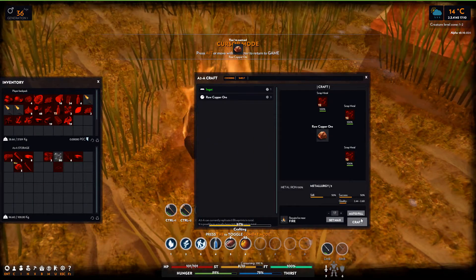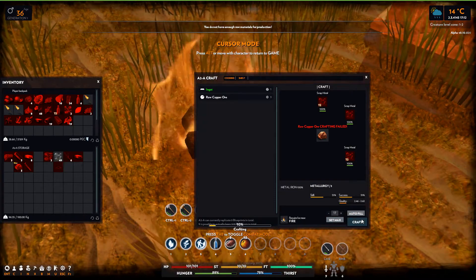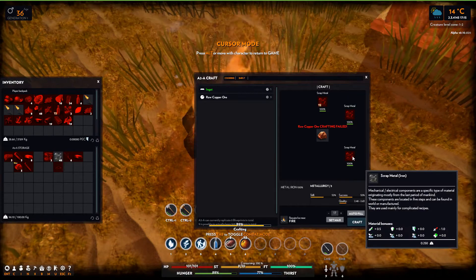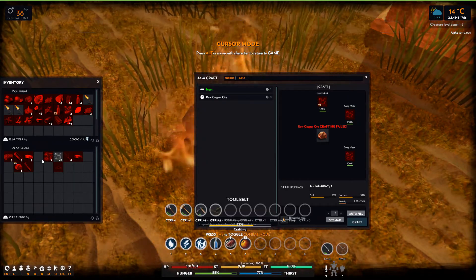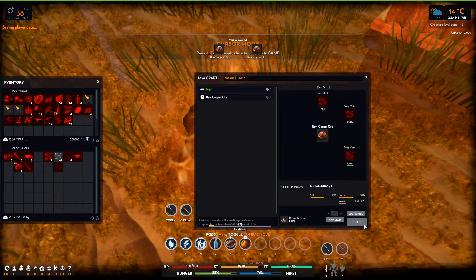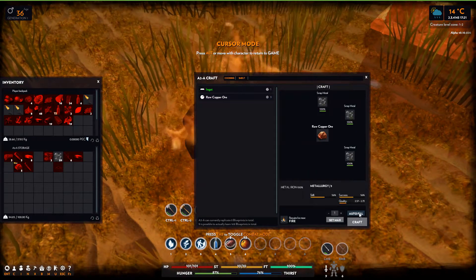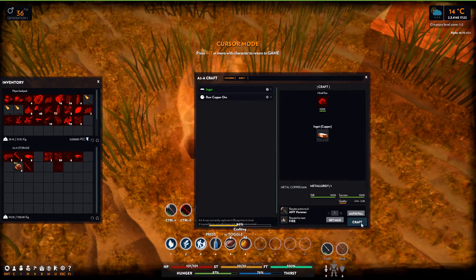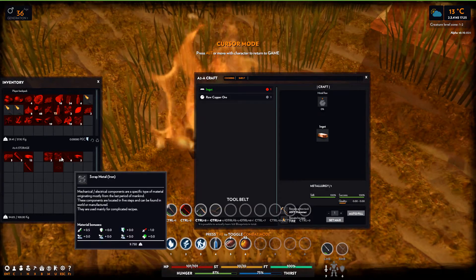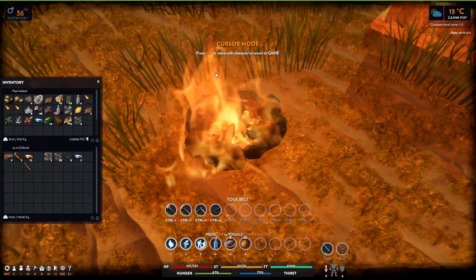So we make copper from iron. Only the T2 ones can be used for that, and from that we can craft ingots with a larger fire. Really strange — I would have thought we have the ability to craft iron ingots with a larger fire.